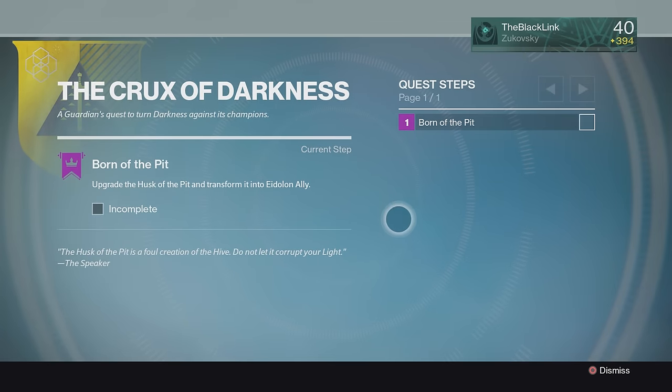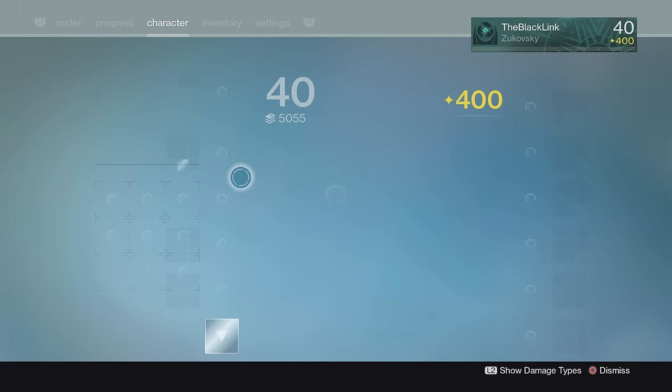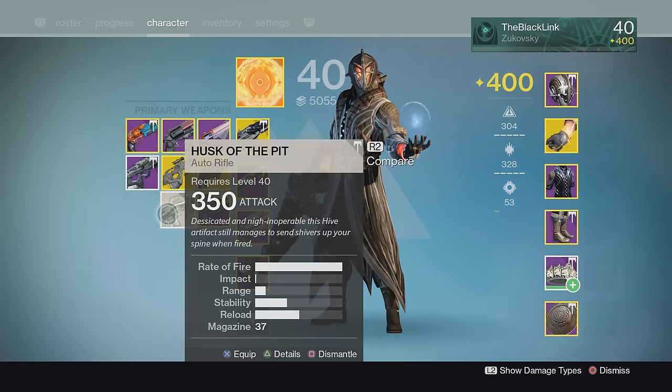Your very first quest step will be to satisfy the weapon's hunger by using it to destroy Hive of a specific type: Thrall, Acolytes, Ogres, Wizards, or Knights. But we'll be covering the rest of this exotic quest in another video — I just wanted to show you guys a very quick, very effective way of farming out the all-new Husk of the Pit.